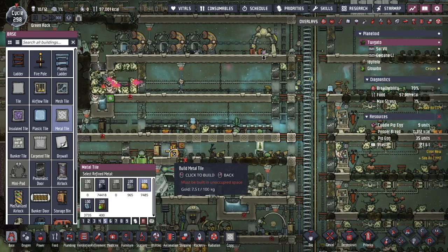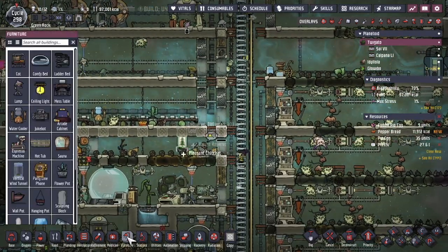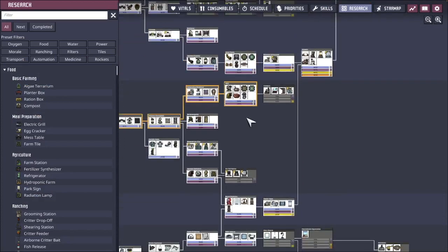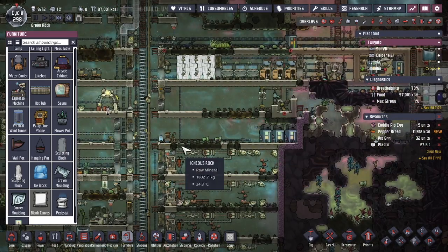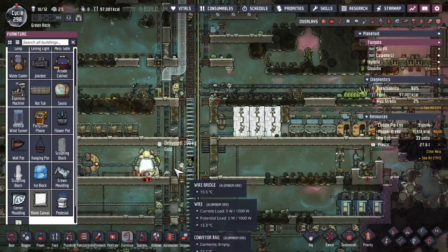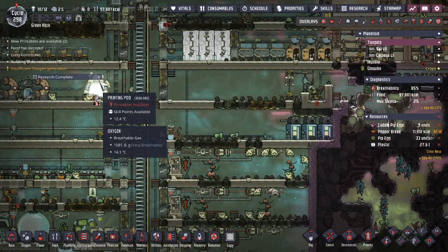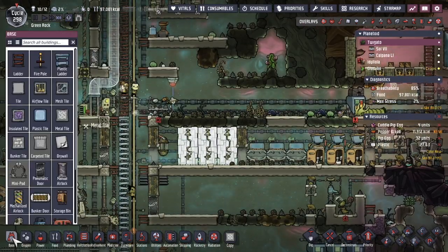The first area I'm gonna hit is the great hall. Let's see where we are with research and what other decoration items I can do, because we're currently working on the Radbolt propulsion — but maybe I want to divert research into decorations short term. Also, I don't have a nature reserve on this side of the base; it would be nice to have a second one. I've got one down here, so any time the dupes go to the great hall they need to go through the nature reserve, upping their morale because they like to walk through that.